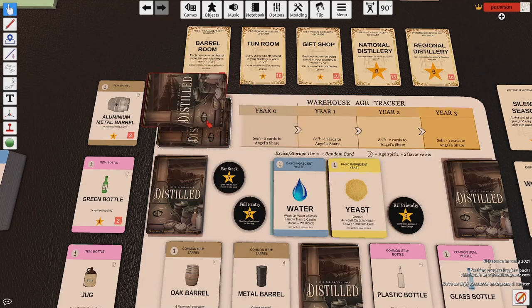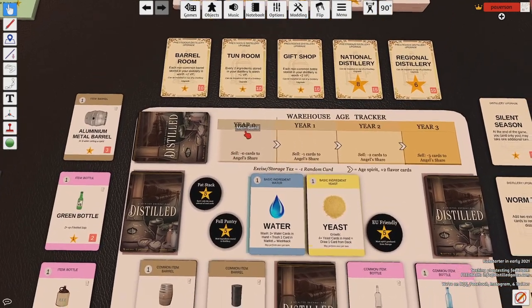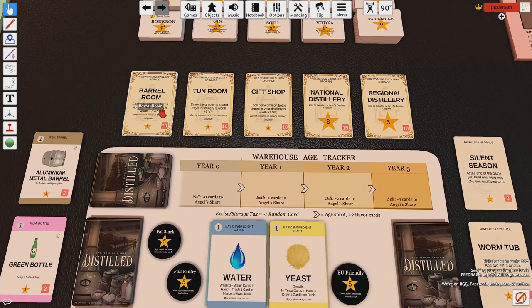There are some flavor cards that are zeros, some that are twos, and there are even a few negative ones in there too. Up at the top we have our prestigious distillery upgrades — these are end-game upgrades. They can be purchased anytime but really only work at end game. These can be installed on top of normal distillery upgrades. There are only five of them, limited out of about 15 that are available, so the five are randomly picked for each game.